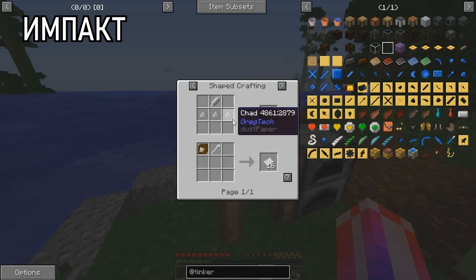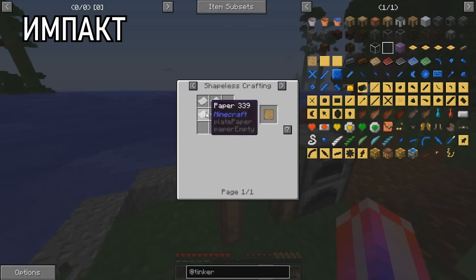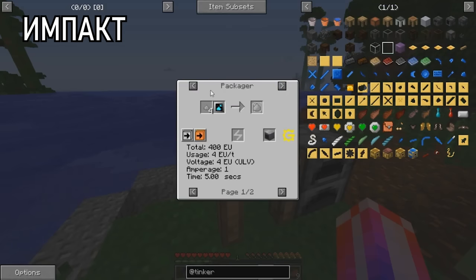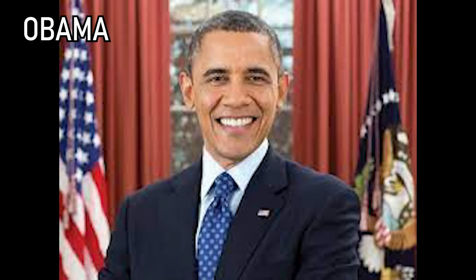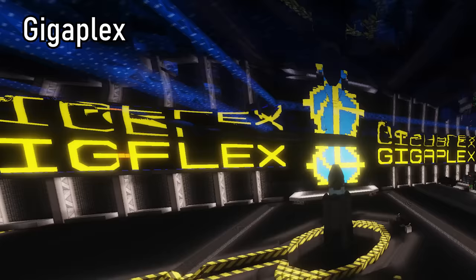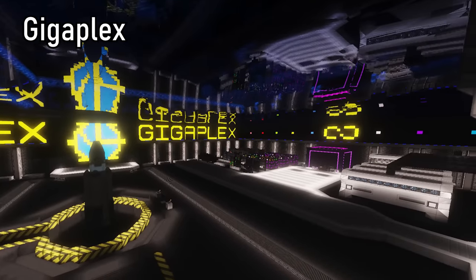Impact is a Russian Gregtech modpack. It's known for its weird design decisions, like making medium voltage require bermabrite instead of aluminium. It's also on 1.7. Barack Hussein Obama's Second is an add-on for Gregtech 5 that adds a variety of multiblocks. It has often been compared to GT Plus Plus, another add-on for GT5.